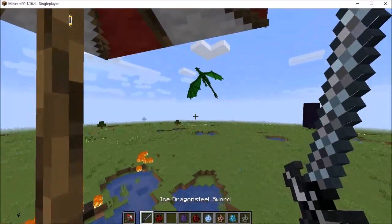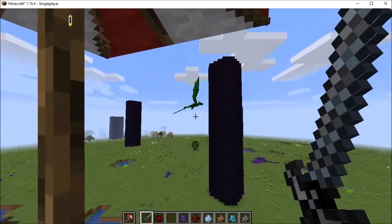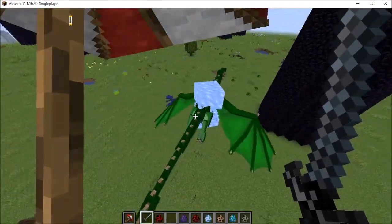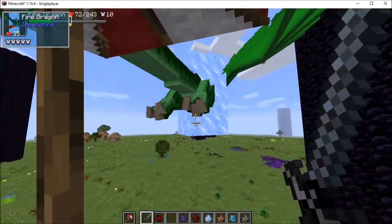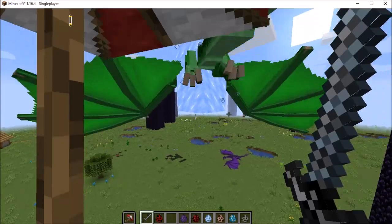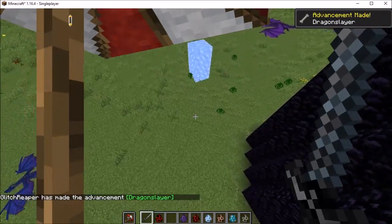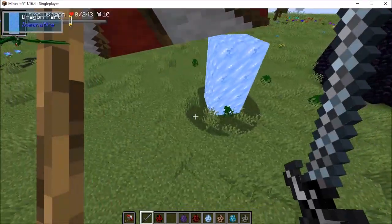I also remember the heat dragons don't go away on peaceful. It does slow them down pretty well. Earning this weapon will be the best way to take down a lot of dragons. It just slowly floats to the ground afterwards.